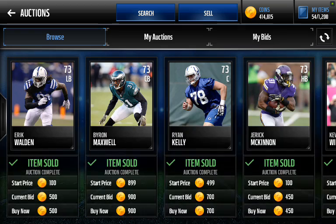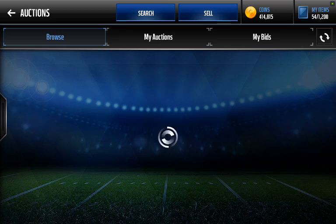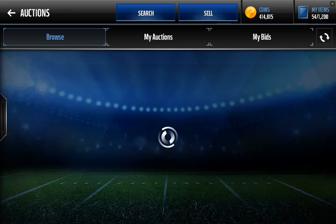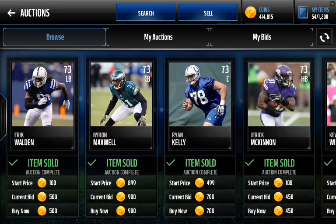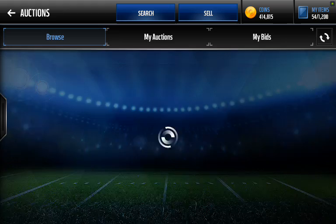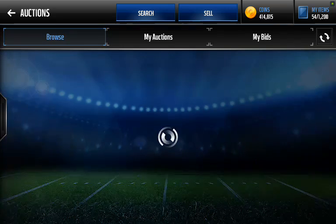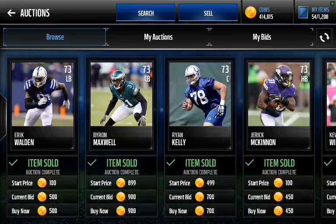These might not look like incredibly profitable filters, but the thing to take into account is that I'm getting a ton of players at one time. Usually the lowest number I'll grab in one round is 5 or 6 players. If half of those are 73s, a couple 72s, and a couple 74s, that's almost 10,000 coins profit in just 5 minutes. As you can see, that's definitely added up over the past day.